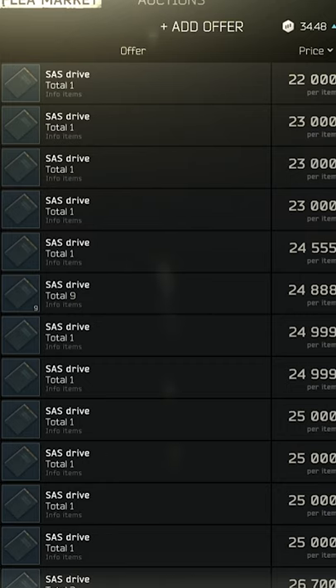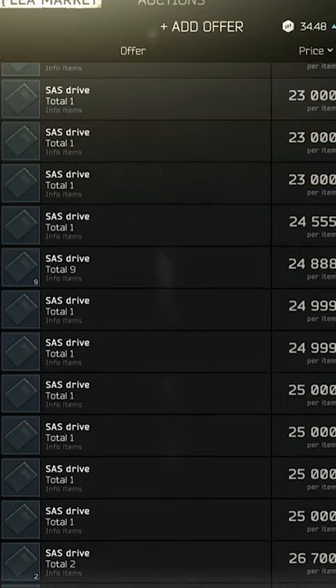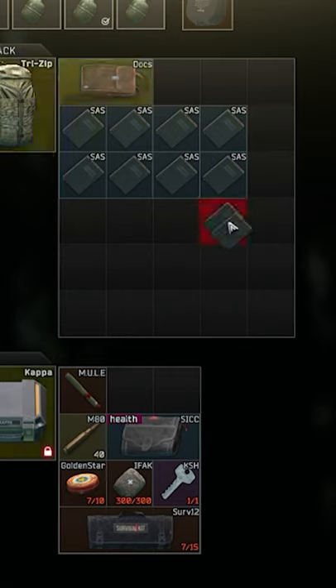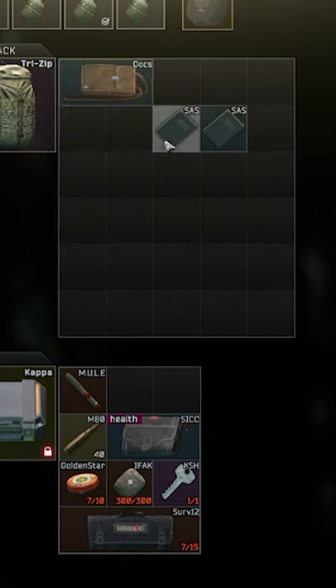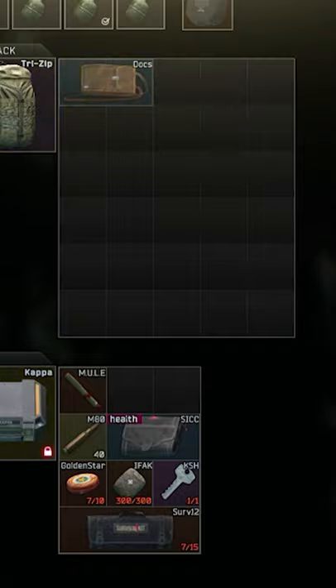After that, go to the flea market and buy some SAS drives. These weigh quite a bit, and you can put them all into your new docs case. You can put just one of these docs cases into your secure container, or you can put two of them if you want.